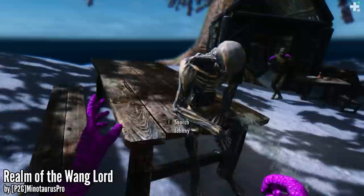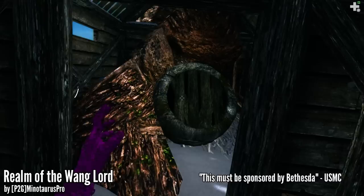Once you're inside, you're going to want to pay a visit to little Johnny over here. He's just casually taking a leak. Take the note — it'll say, 'All work and no play makes Johnny a dull boy.'